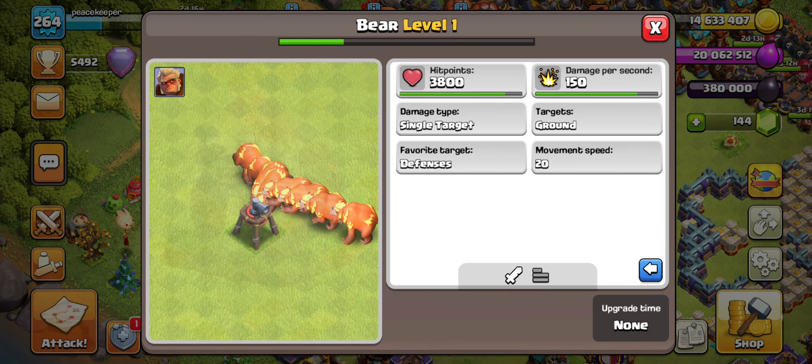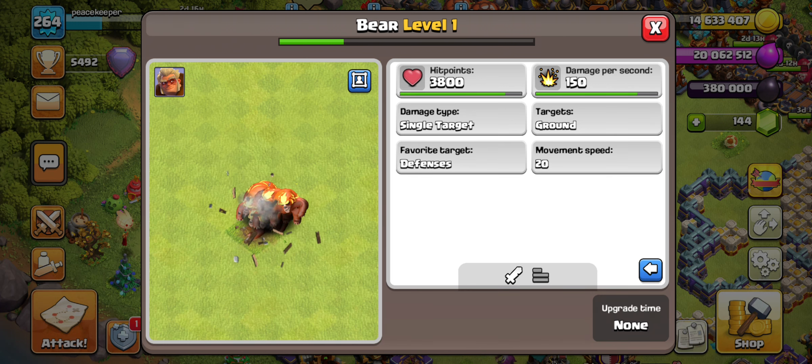That's one thing the healer doesn't do — the healer doesn't heal air troops, but the druid does. The druid can also shape-shift into a bear. When the blue bar fills up, it basically rages and turns into a bear, which is very cool.